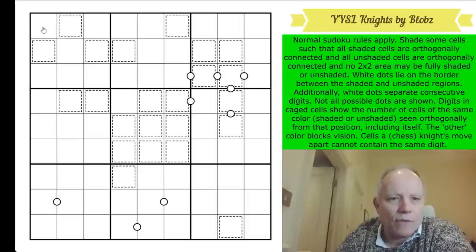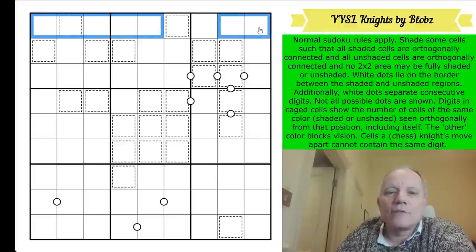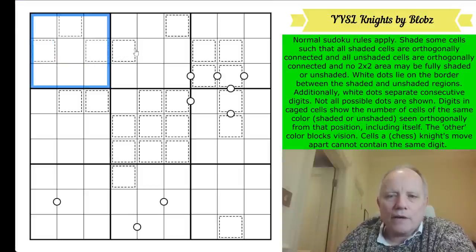Normal sudoku rules apply, so as well as the Yin Yang we put one to nine in every row, every column, and every three-by-three box. We also have to shade some cells such that all shaded cells are orthogonally connected and all unshaded cells are orthogonally connected, and no two-by-two area may be fully shaded or unshaded.